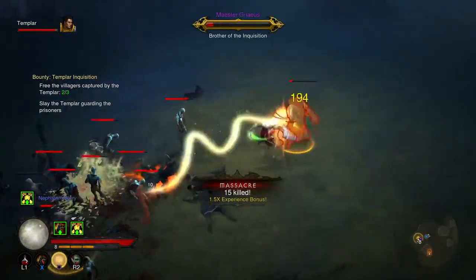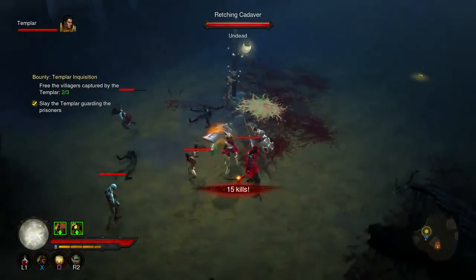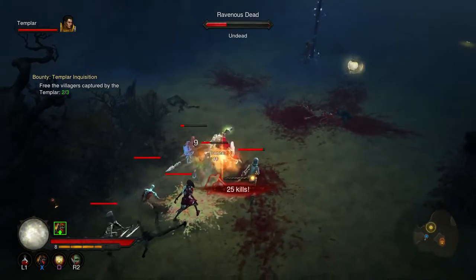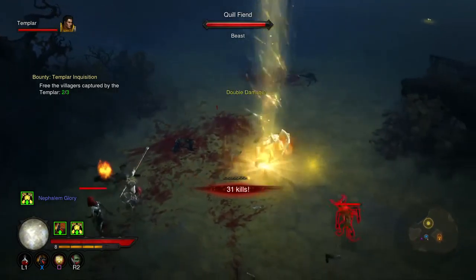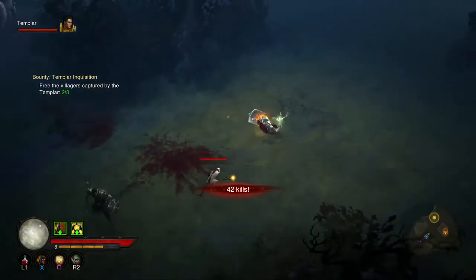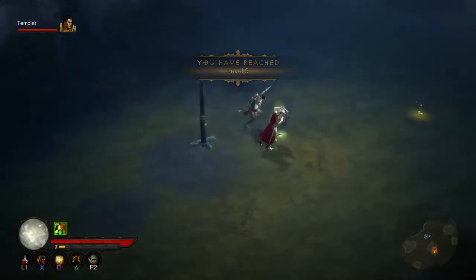I'm just going to grab this double damage orb - and there we go, that's sped things up a little bit. And this bounty is almost done. I did actually consider just levelling up all my characters to level 70 off camera and then just doing the end game as my YouTube series - the rifts and the farming for legendary items. But I thought I'm going to be doing it anyway, I may as well record it. If some people want to watch that, happy days. My faith is rewarded - I have reached level 9, and I have a new active skill category unlocked.